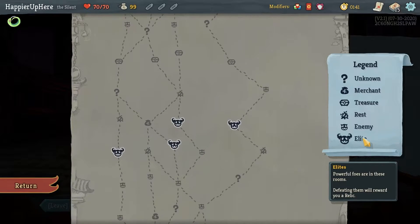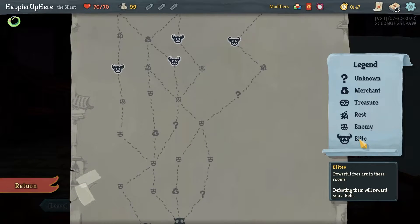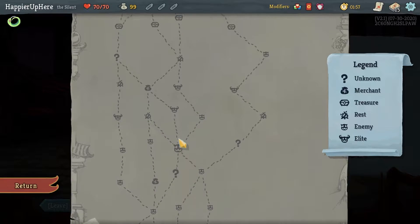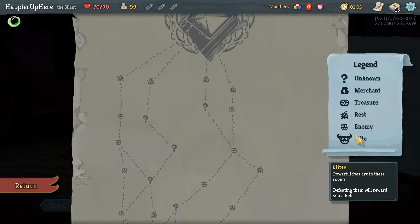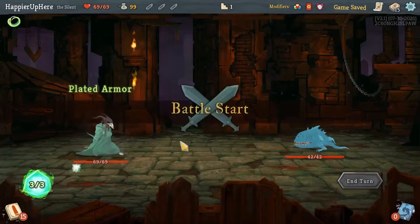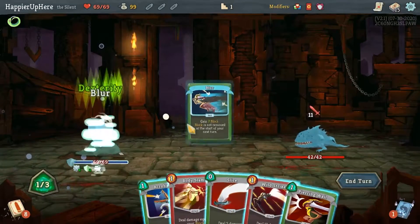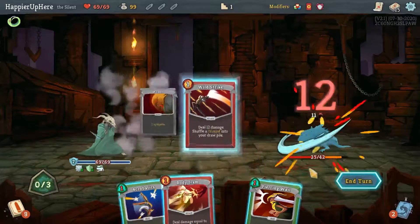Only one elite path on this whole act sadly. Let me try to maximize question marks — there's a path with six question marks. If I go this way: question mark, then elite, shop, then another five after that — I think that's the path with the most question marks. Also a shop right after the first elite should help. I feel like I have enough block to be fine against the elite especially with the Terminal modifier. Let me do Slice and Wild Strike.